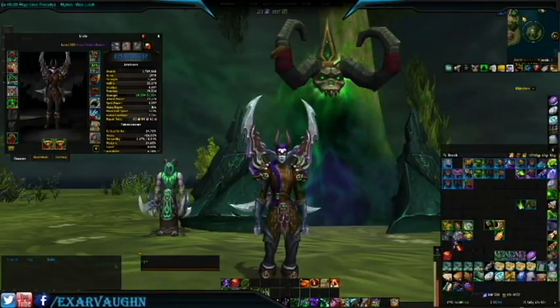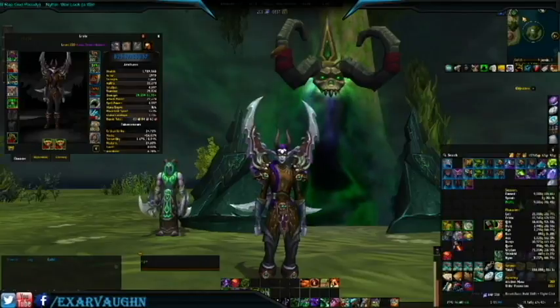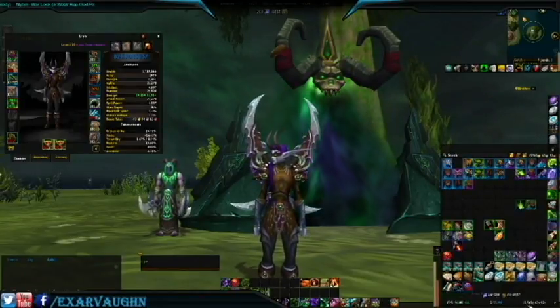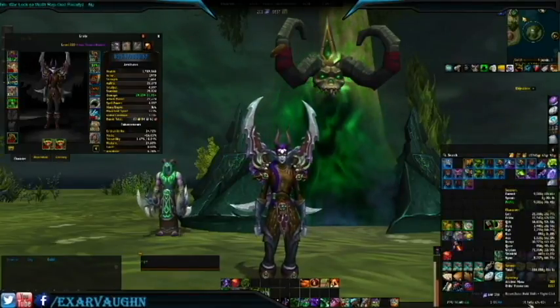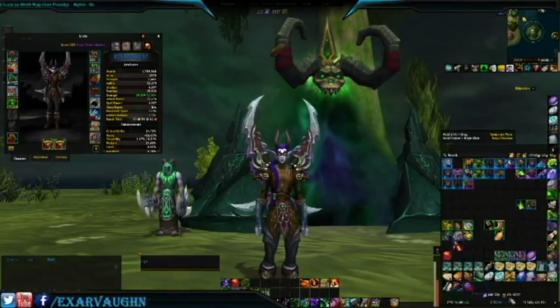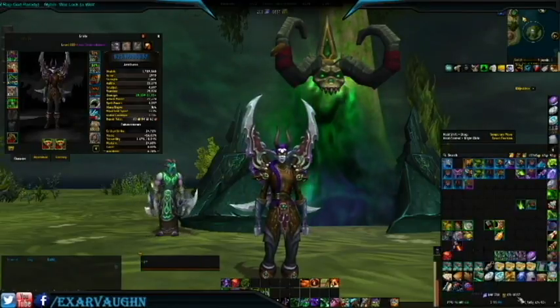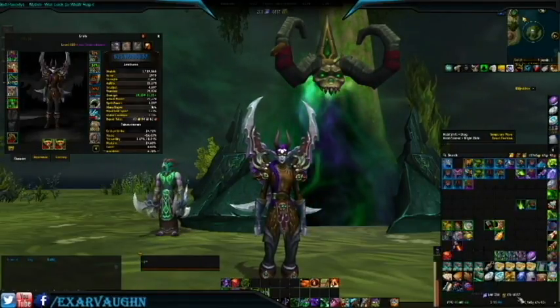We got five Blood of Sargeras. We started with about 6,550 gold and went up to 15,000 — that's about nine thousand gold right there. And we have 28,000 order hall resources; we started with 22,000, so about 6,000 order hall resources gained.